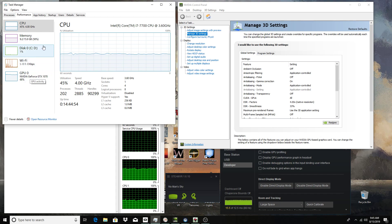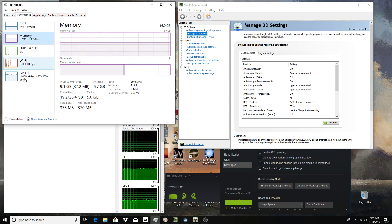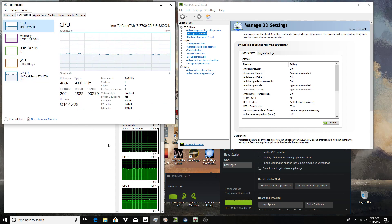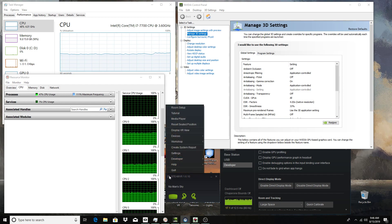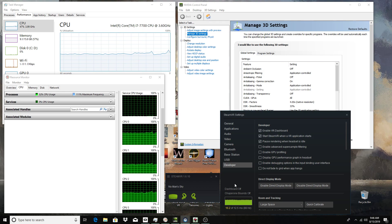Okay, so this is what it should look like. You can see all the CPUs running together. Here are the SteamVR settings. If you go here and click on settings, it'll pop up this right here, and then you can see how the game's running. If you're getting spikes, or red areas or orange areas, that's a problem.